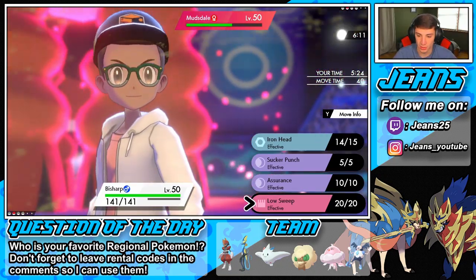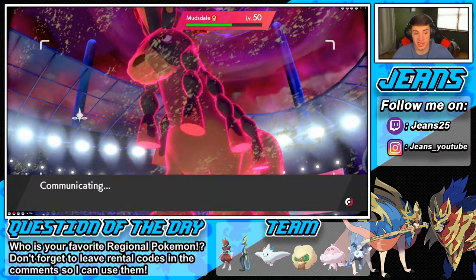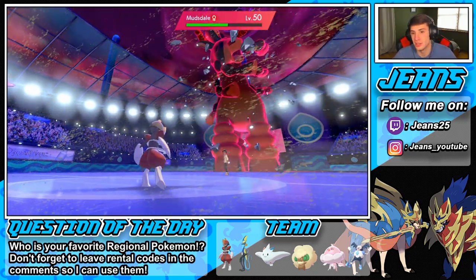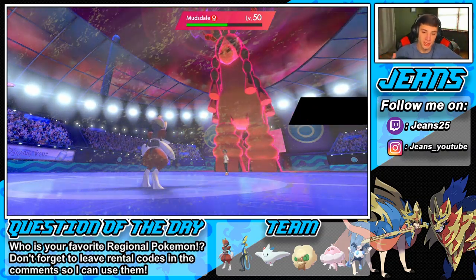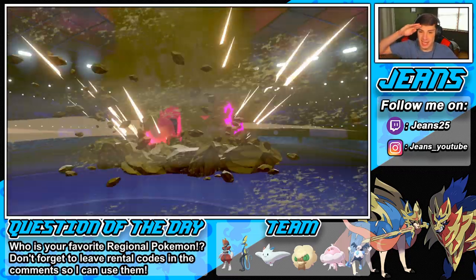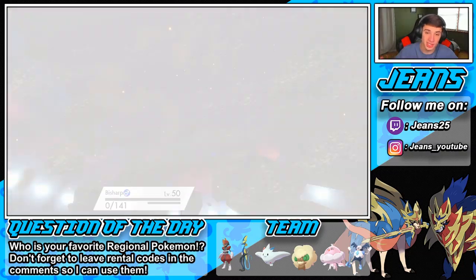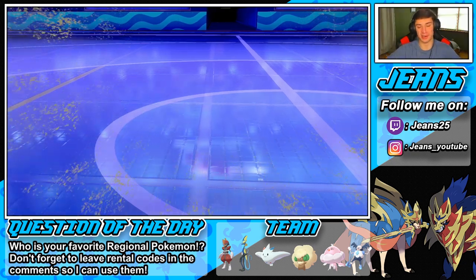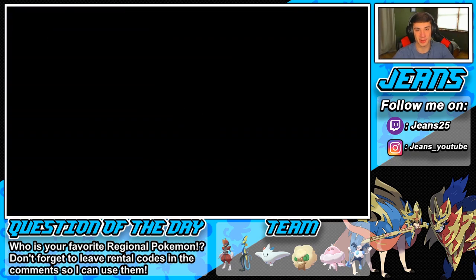I don't really have much to do against this thing. Iron Head is probably our best bet. I have no Protect, no Dynamax. Only way we eat this up is if we continuously flinch — that's the only way. The Quake comes out — yeah, that's STAB. Two and one with this team. We're going to hop into one more battle, a fourth and final battle for this team.